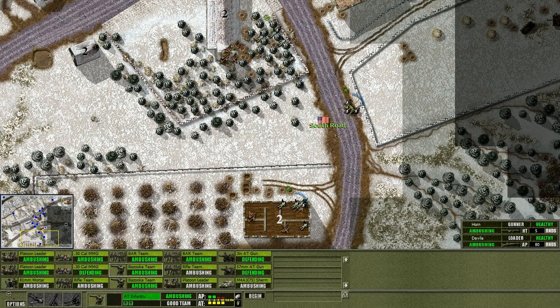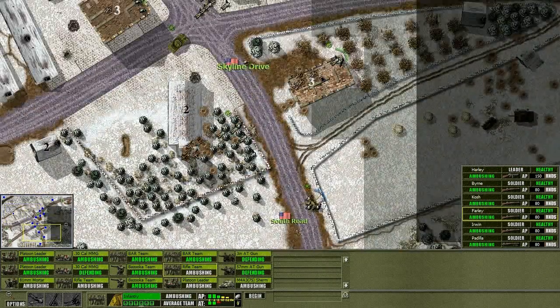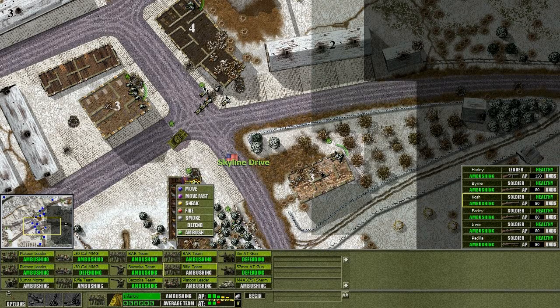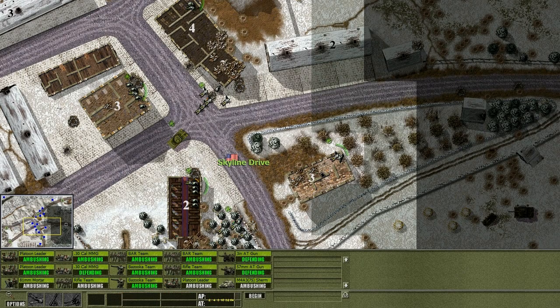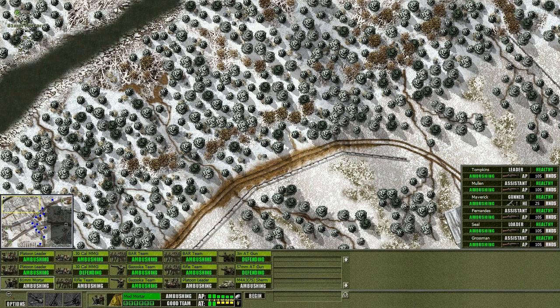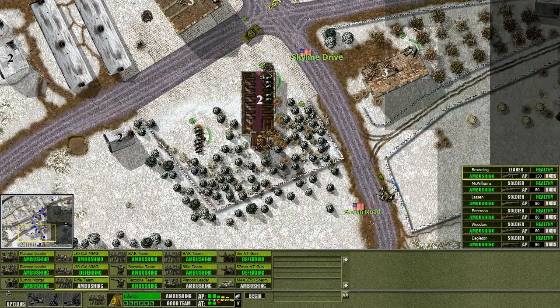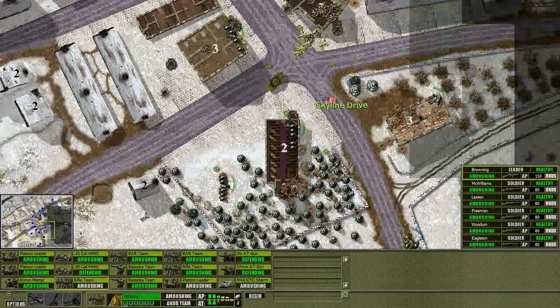We're removing these guys. Alright, we've got a bazooka team ready in there. We've got a rifle team who are back here for some reason - you're going to be our base runners, you're going to be in this church. There we go. And we've got the AT gun which will be quite close to the rest of the guys, so that's good. Then we've got our center group - these are our mortar team. We're going to put our mortar team back here like this. Got another rifle team - I want them to be in reserve.